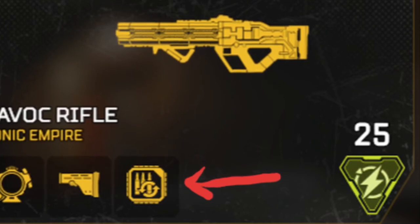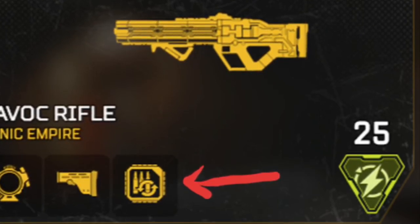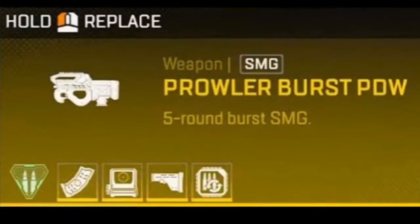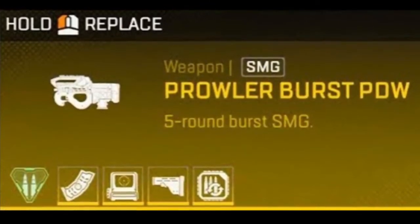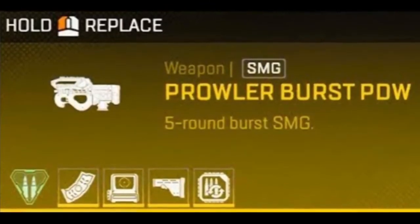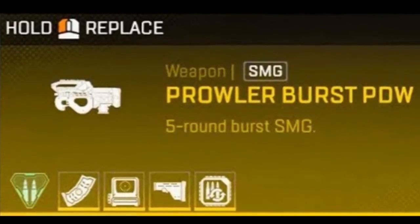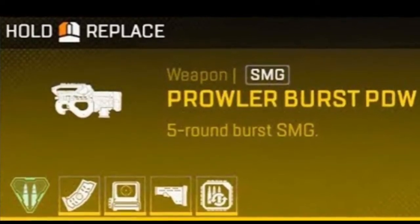They could either combine the Select Fire and the Anvil Receiver with a new name, or just absorb one into the Select Fire, or absorb them into the Anvil Receiver — whatever they want to do. Overall, it would help see more Prowler gameplay, potentially Havoc Select Fire gameplay, and obviously it would still work on the R301 and the Flatline. So that would be fun.